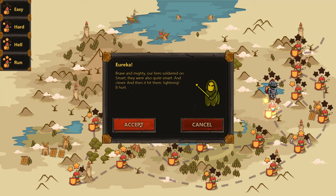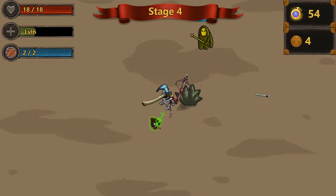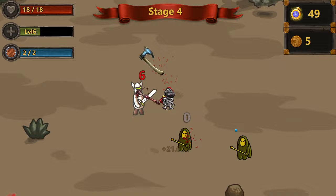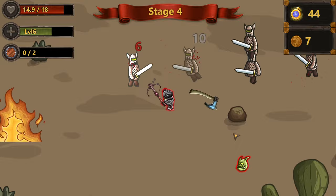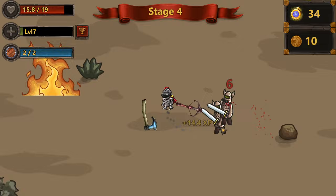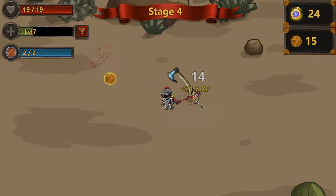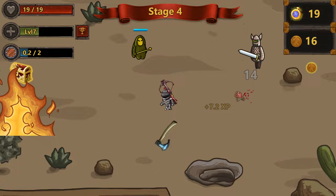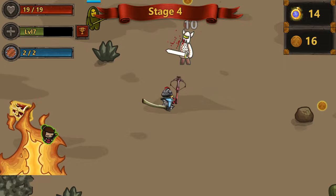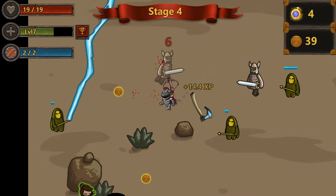The next quest is called 'Eureka, Brave and Mighty' — our hero was smart and clever, and then it hit them: lightning. It hurt. These enemies cast lightning. So far so good, but I took a lot of damage. There are also fair maidens that seem to heal — or do I kill them? The game is crazy. It's definitely an interesting arena survival game; if you like games like Brotato, this is probably right up your alley.